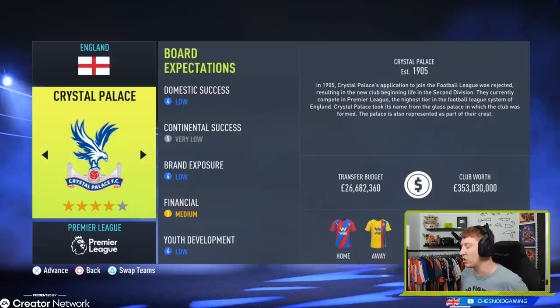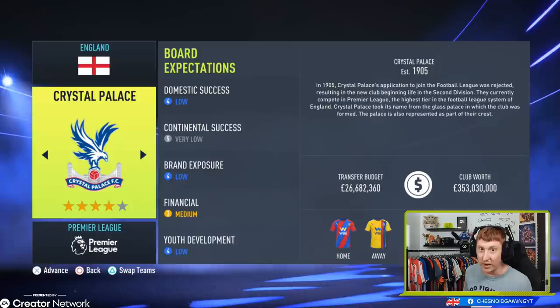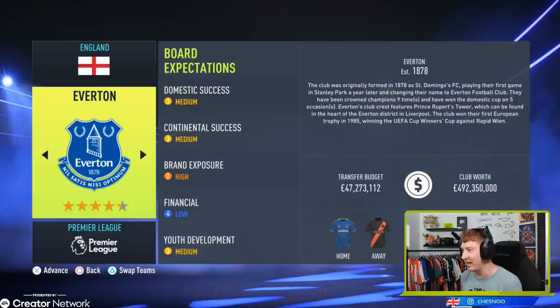Moving from Chelsea to Crystal Palace, with a rather low budget of £26.6 million available. You've still got key marquee players with Wilfried Zaha. Patrick Vieira is manager at Crystal Palace in real life now, and I'm not sure how well he'll do. Roy Hodgson did a decent job there, and I'm sure you guys would like to take them to the next step — they're a side that have the potential, they just need your help in getting there.